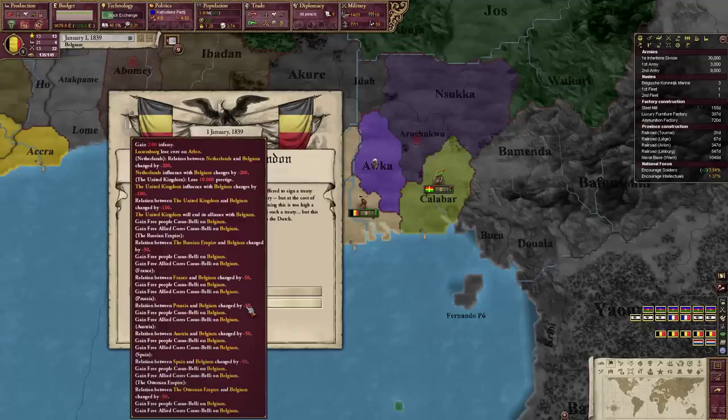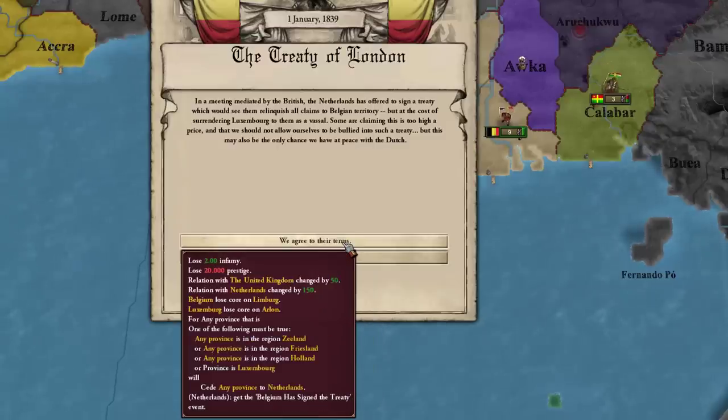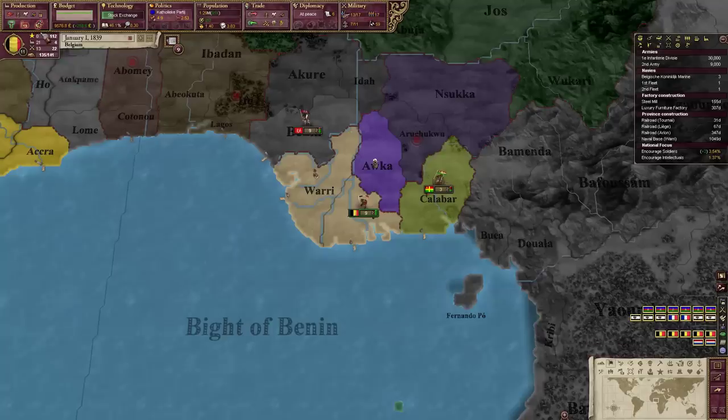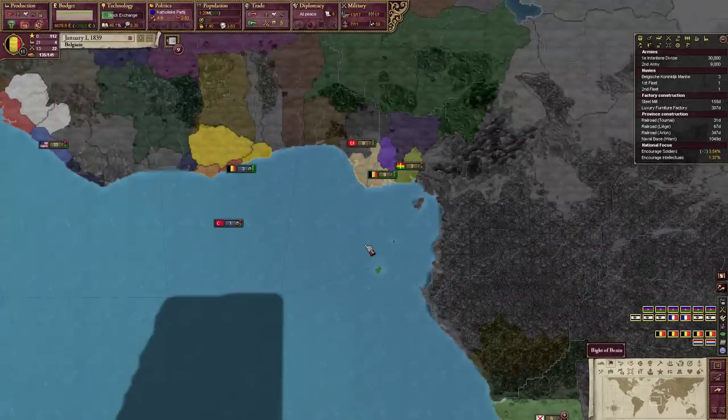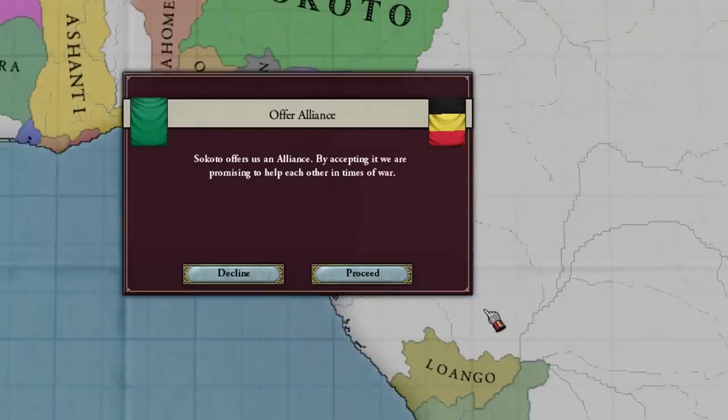I've got the Treaty of London now, which means I have to give up Luxembourg and Limburg or else everyone gets really angry and cuts me down to size. I'm sure I could take on Britain, France, Russia - every great power. Yeah, we're just going to give it up. Sorry guys. At least Sokoto wants to be my friend now.